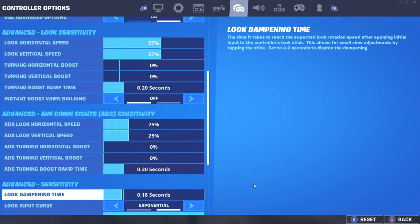Basically what Look Dampening Time does — it gives you more control of your stick. As you guys can see in the top right, Look Dampening Time, like the description says, is the time it takes to reach the expected look rotation speed after applying initial input to the controller's look stick. So basically it takes a little longer for the stick to adjust to full speed. I play at 0.18 seconds. If you guys play at 0, it's gonna feel really weird, really slow — just keep upping it one by one. I say if you're playing at 0, up it to 5, then keep upping it. I play at 18, it's just the perfect setting for me — just find the perfect setting for you.